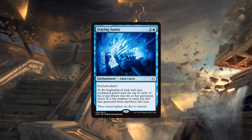Mill decks are always frustrating — they're never good but when they do work they're just annoying. It's a very different axis of attack that most decks don't prepare for. It's a very feel-bad way of playing magic, but a lot of people enjoy watching their opponent put all their cards upside down.